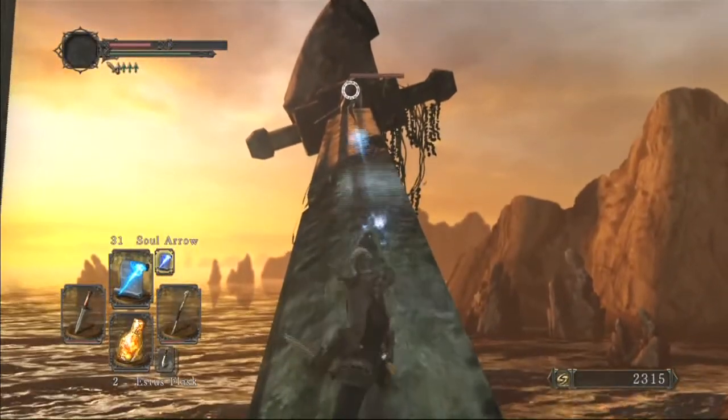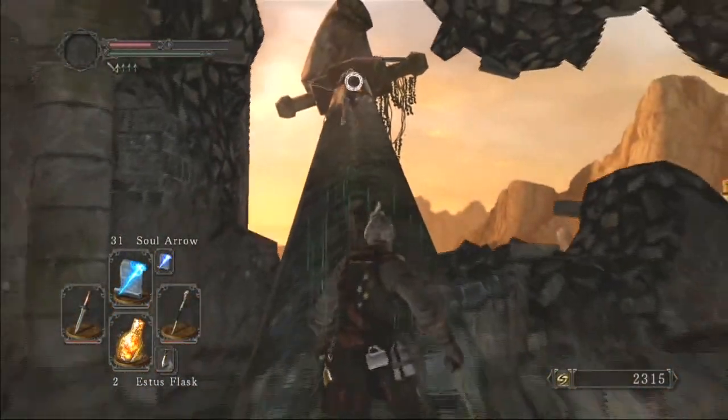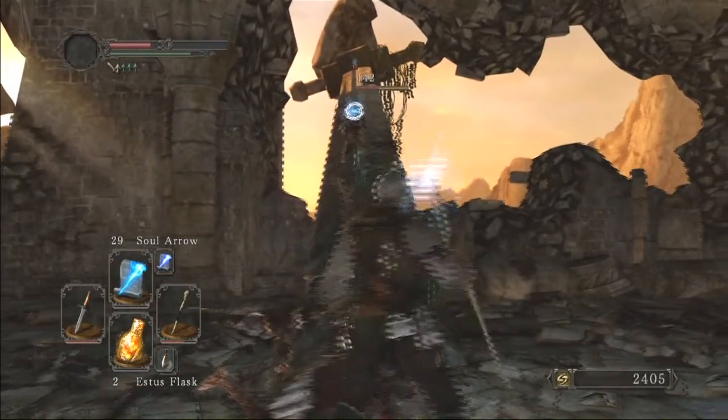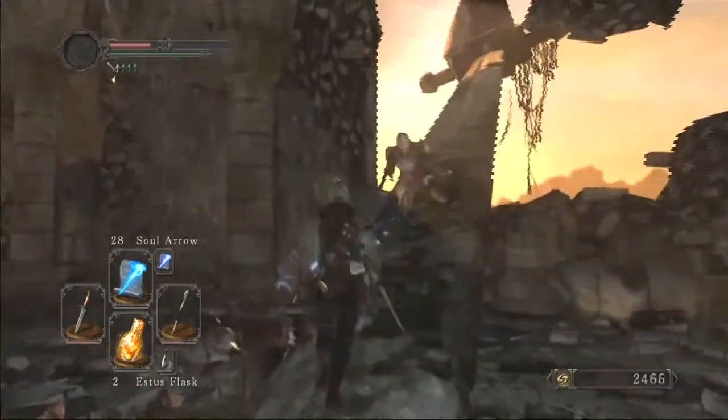I'm not going to duel you dramatically in the sunset on the tip of this giant colossus blade, so I'm just going to bait you down here and hit you with my magic. Sorry to be so anticlimactic. Oh, there's another guy - wow, he would have trapped me if I was up there dueling him anyway. I think I made the right call. Oh, I did a crit on him - take that!